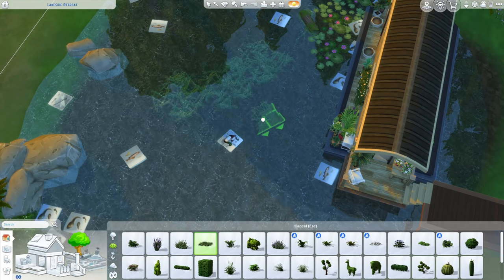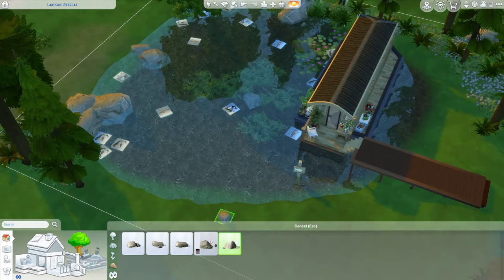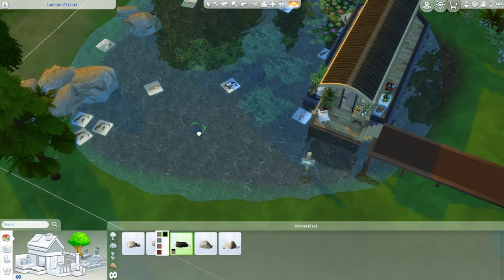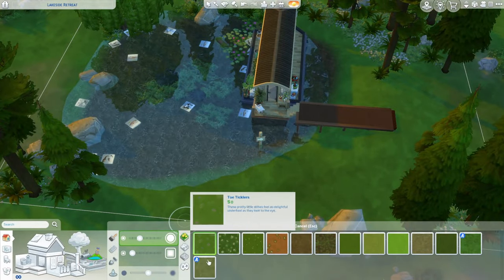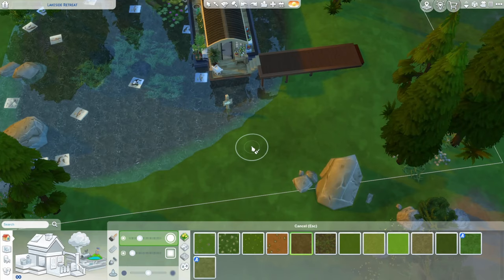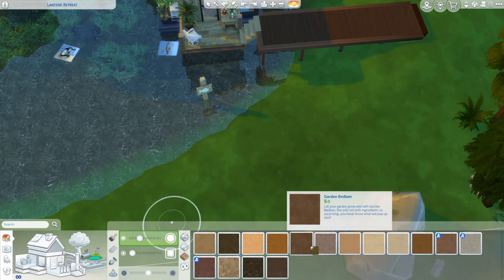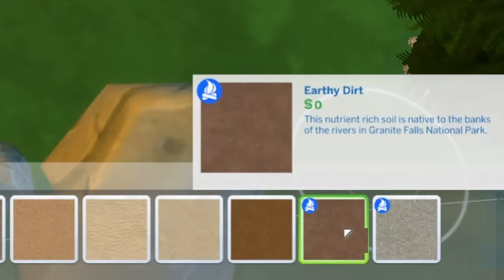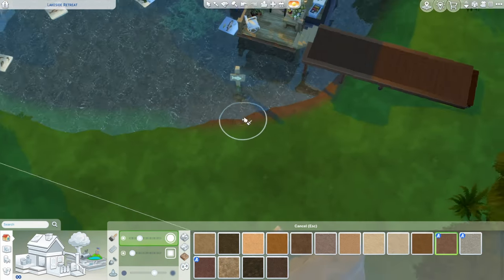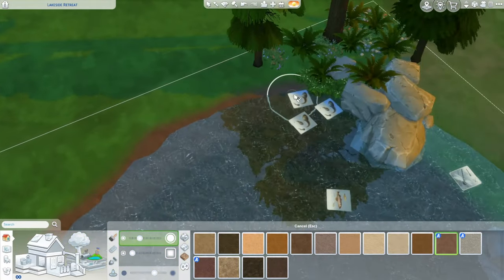In the pond I'm going to take some green grass, size it up with my bracket keys, and place it below so it looks like seaweed and other gross things you don't actually want to touch when you go swimming. I might recolor the rocks to be a little bit darker to provide more of that illusion of depth. For terrain paint I'm going to use an earthy dirt around the edge of my pond. I like adding more lines and textures even if it's not always the most realistic.